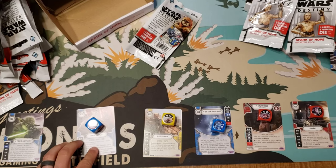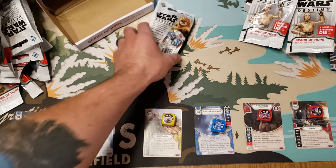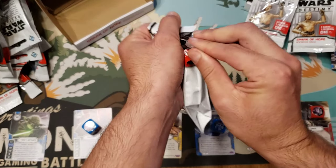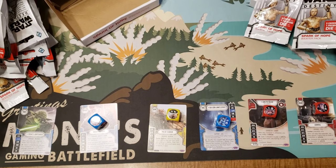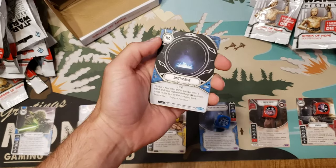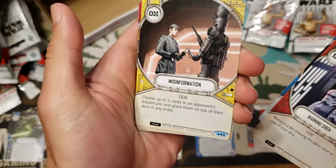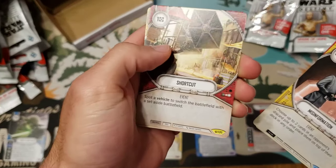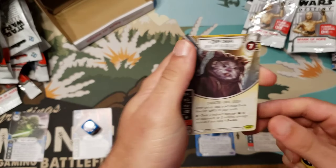Let me get that more out of the light here. All right, for our last pack: Sinister Ruse, Warning Siren, Misinformation, Shortcut, and then a Chief Chirpa to finish this one off.